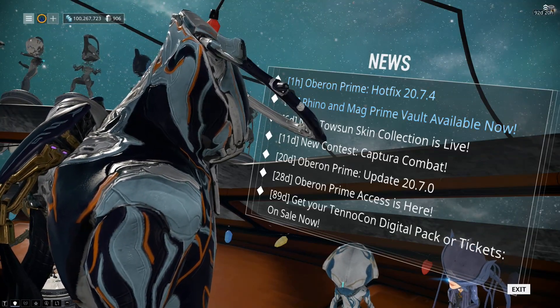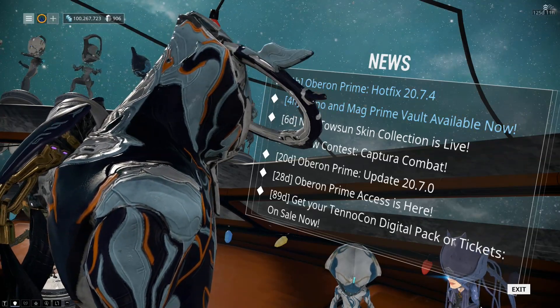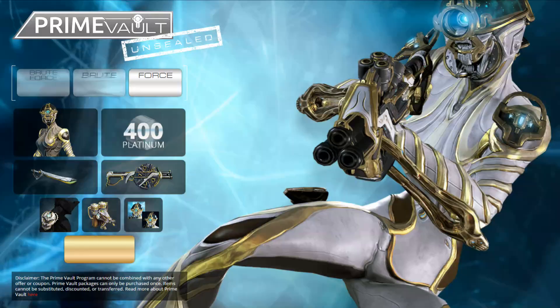These can of course, if you want to purchase them, be purchased as two separate packs. You have the Force Prime pack, which is obviously Mag Prime, the Dakra Prime, the Boar Prime, the Distilling Prime Extractor and Blueprint, the Mag Prime Glyphs, 400 Platinum, and of course the much sought-after Targus Prime Armour set.